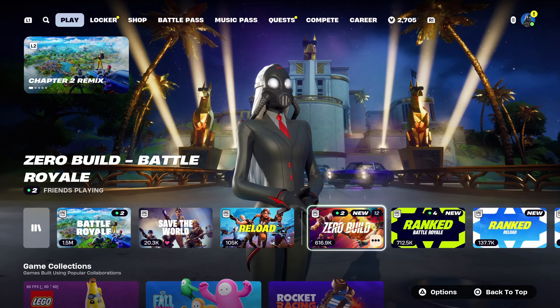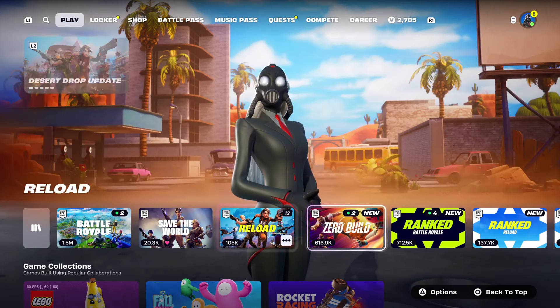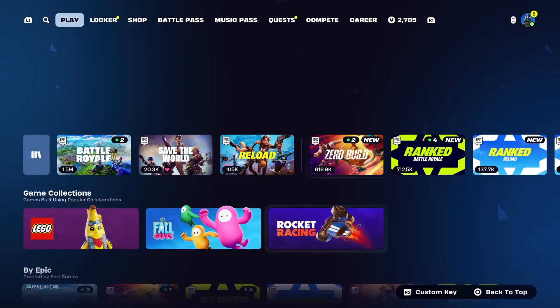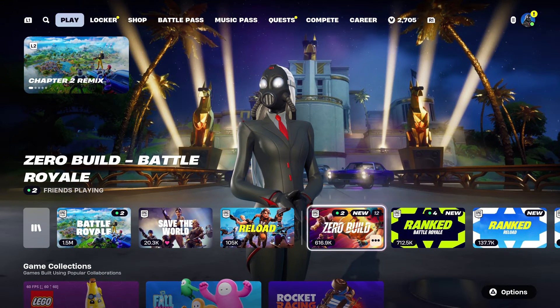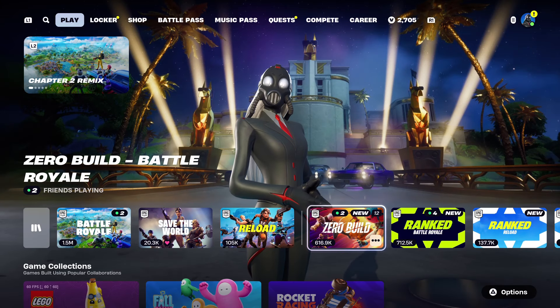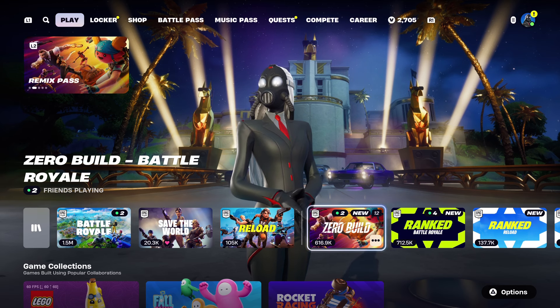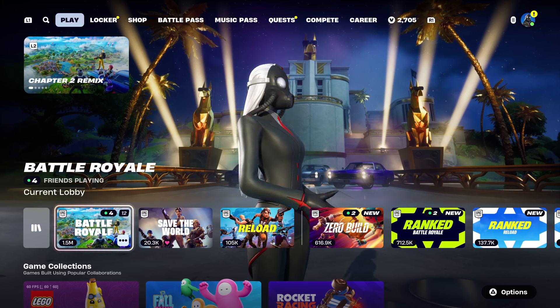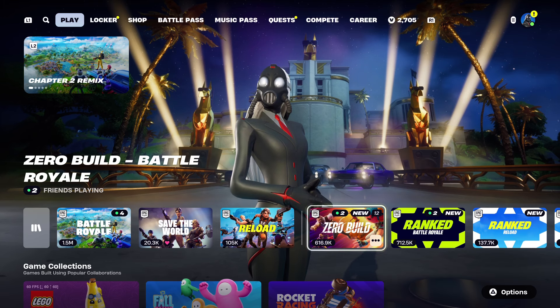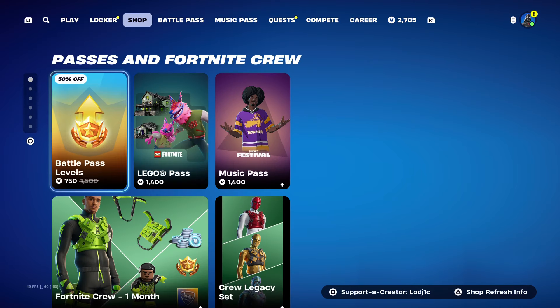Zero build also has a lot more bots than regular battle royale. I'm not sure exactly why — maybe because bots are easier to program for zero build. In regular build mode, bots will sometimes turn around and place a random wooden wall or build something weird. In zero build they simply don't build at all, so they're probably easier to program. Those are all the ways covered in this video for how you can get bot lobbies.